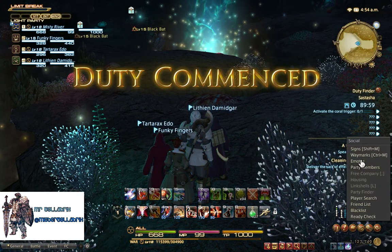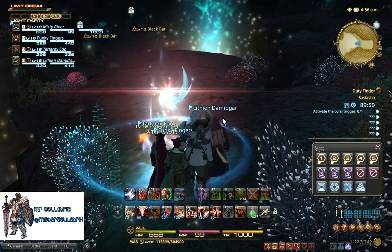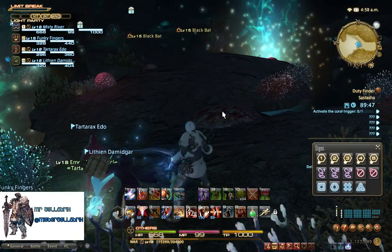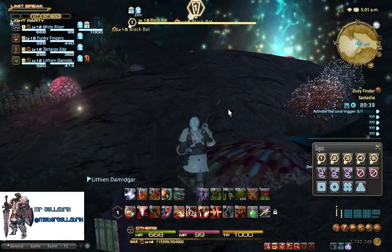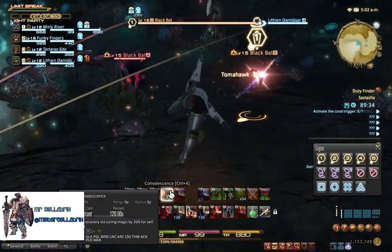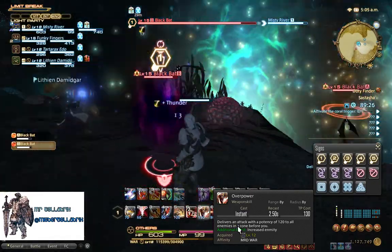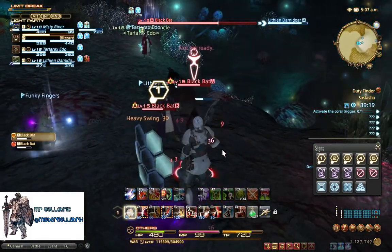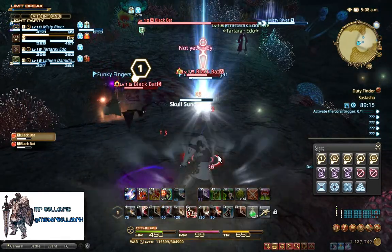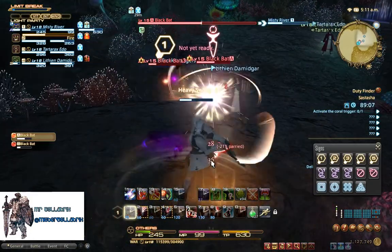Entering the dungeon, I would highly recommend - as this is the first dungeon you're going to be doing - that you use your signs to mark the targets, because you're probably going to have some new players in here. Especially if you're starting out, it's kind of hard to hold aggro on multiple targets. Mark up that first bat, launch a tomahawk at it, and then use overpower to grab the aggro. Then just go straight into your combo. Make sure you're switching between them and holding a steady enmity on all targets.